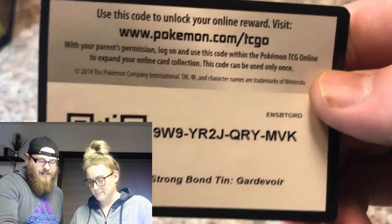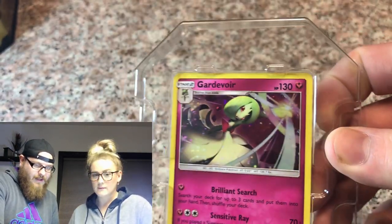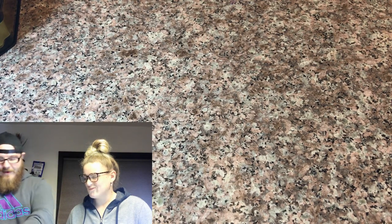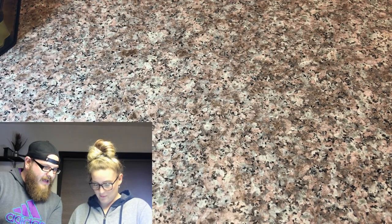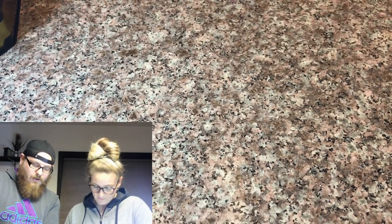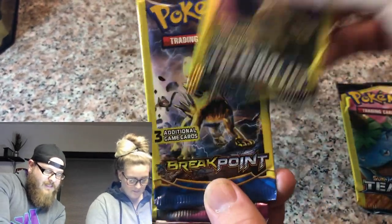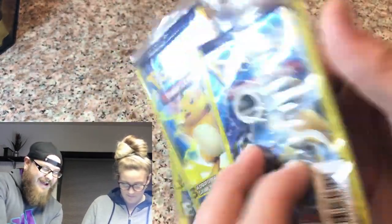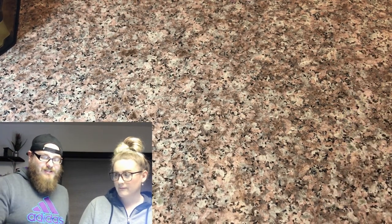Here is your guys' code card for my tin, the Gardevoir tin, and we have the promo card that came with it. That is beautiful. So we have Evolutions, Evolutions, and a Breakpoint, and another Breakpoint. And then we have a Team Up, a Team Up, a Breakpoint, an Ancient Origins, and some Evolutions XY front and back. Very nice because we know we are going for the full set of Evolutions XY, so that's super exciting.